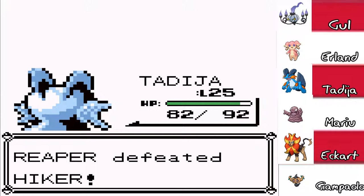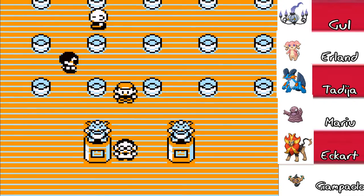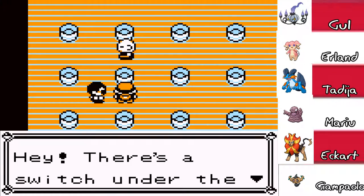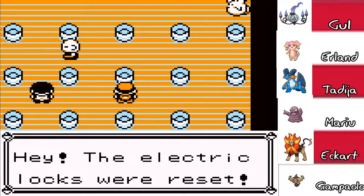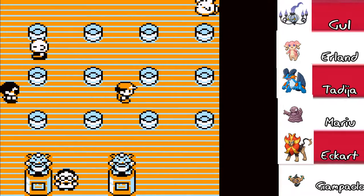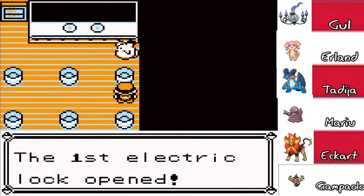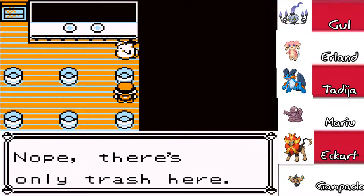I should've gotten rid of Lickitung. His Body Slam does the same thing, but then again that's two normal-type moves. There's only trash. Only trash — there's only ever gosh dang trash. There should be this one... Son of a bitch! Nope, the locks didn't reset themselves — they randomized themselves. Very appropriately.